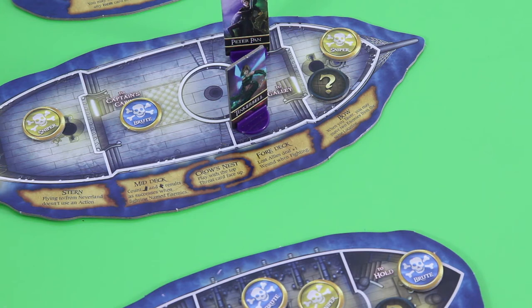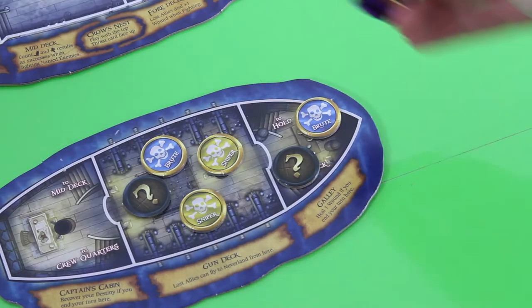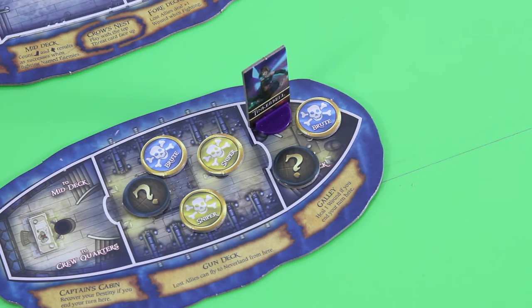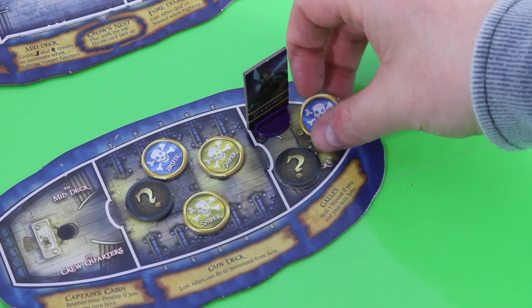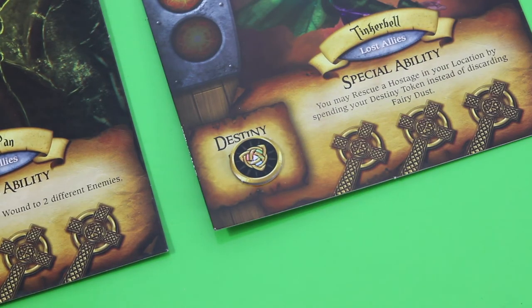With her first action she moves to the foredeck, then her second action moves her down to the galley. She still has two more actions left. Unfortunately we have no majority here. We could heal a wound if we end our turn here. With her third action we will wound this brute, and with the fourth action we'll defeat this brute. That's a good thing but we're out of actions so we can't do a search action. In theory you can use your destiny token to get an additional action but at this point in the game I'd rather not.